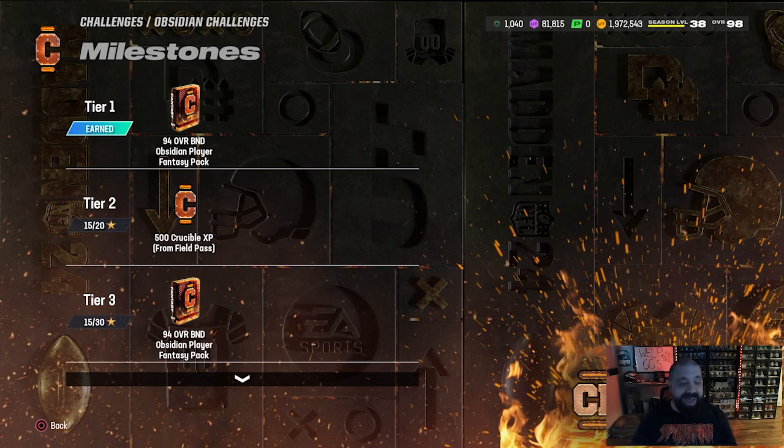Once you knock out that first objective and get the token, it unlocks the next objective. That one says 'force four fumbles in head-to-head or solo battles with Crucible Harold Landry on your team.' Completing it unlocks the next objective. So every player has four objectives, you get a token each time, and each completion unlocks the next one until you finish all four.